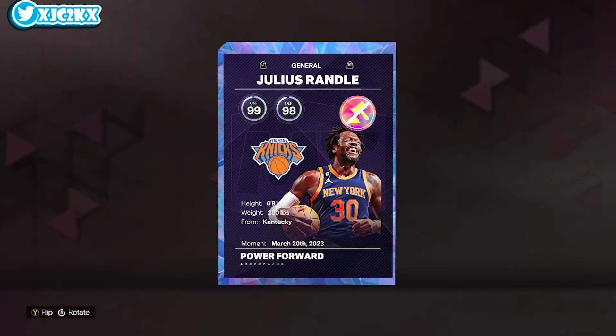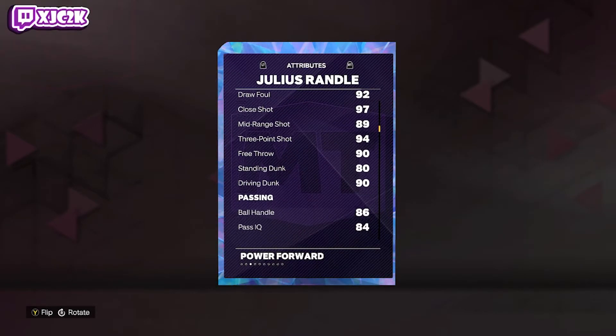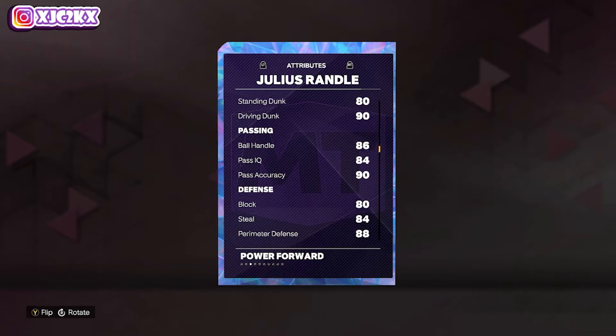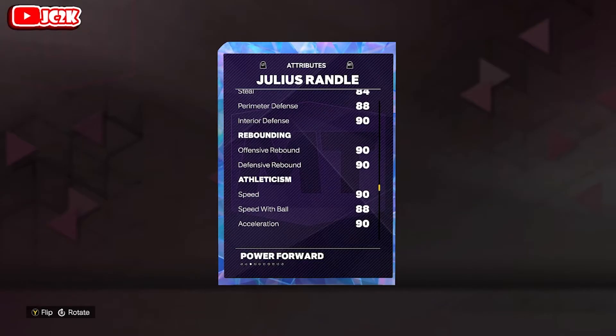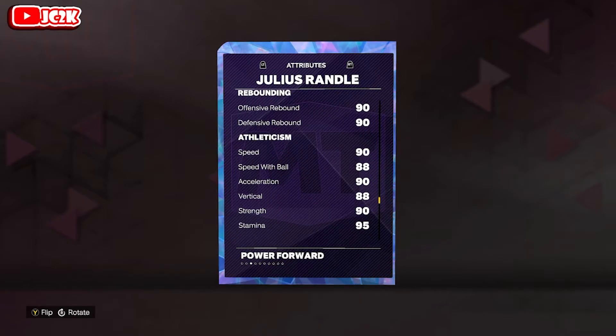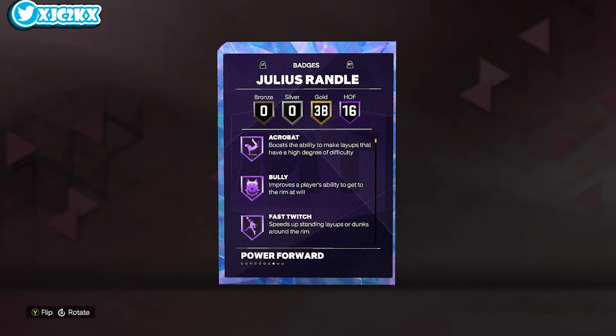He's 6'8 at power forward. I almost wish he could play small forward — I know he doesn't play small forward in real life, but it would be nice to make him a little more usable. He has 99 offense, 98 defense, 95 driving layup, 97 close shot, 89 mid, 94 three-ball, 90 driving dunk, 80 standing dunk, 86 ball handle, 80 block, 90 interior, 84 steal, 88 perimeter — making him a decent but not insane defender — 90 speed, and 87 lateral quickness. Statistically, he's very solid all the way around.